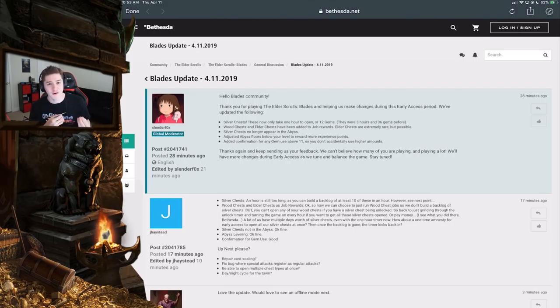Silver chests no longer appear in the abyss, which counteracts the fact that they now take a shorter time to unlock — they'll give you fewer of them. But honestly that's a win-win for me, because the problem before was they took so long to unlock and they gave you so many. You'd end up with like 48 silver chests and literally couldn't do anything.